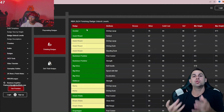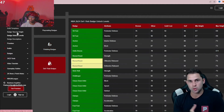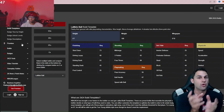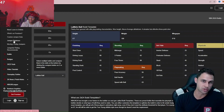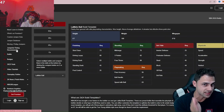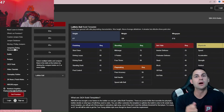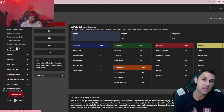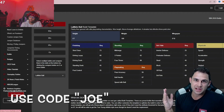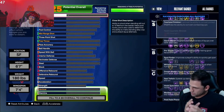Bonus tip: NBA2KLab.com has tons of free information to help you create the perfect build. They have badge requirements, animation requirements, everything you need for free. They also have a premium side with all the jump shot data that the best players need to compete at the highest level. If you want access to the premium content, use code 'Joe' for a big discount to help you be the best 2K24 player you can be.